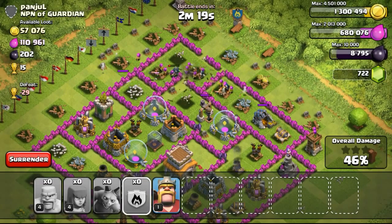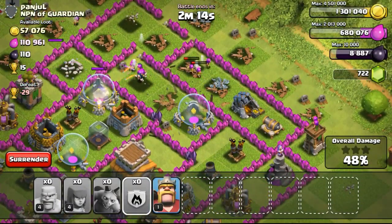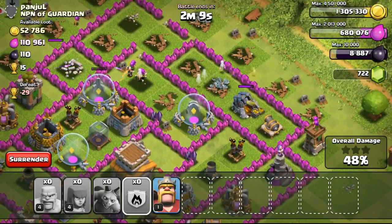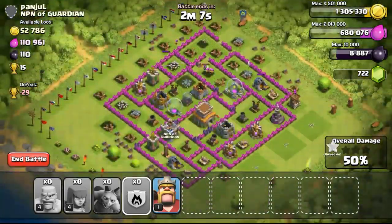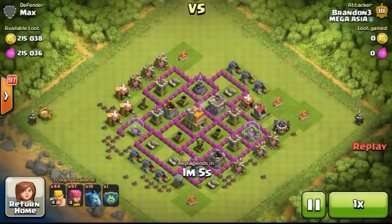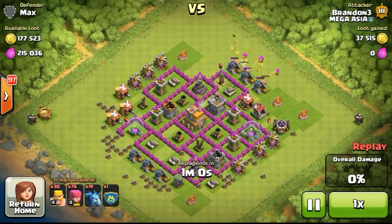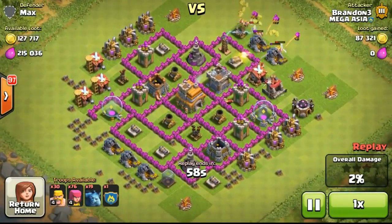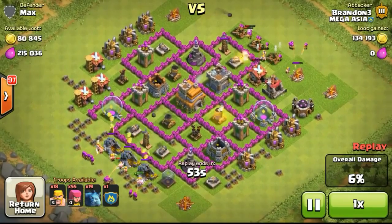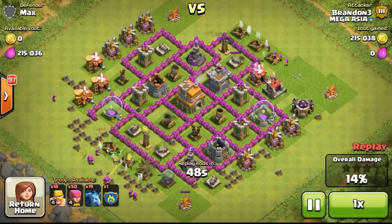Doing more damage and trying to take out the gold mine on the right side, but a lot of troops got taken out and the wizard didn't quite reach it. Not to worry — we got almost to the one star, then took out the last elixir storage, reaching 50%. So I didn't lose that raid, which was good.